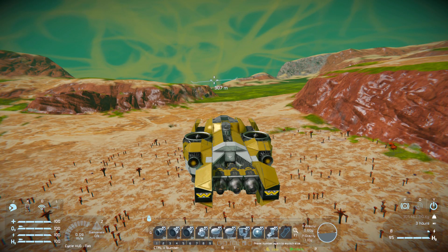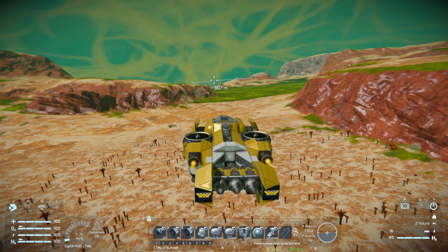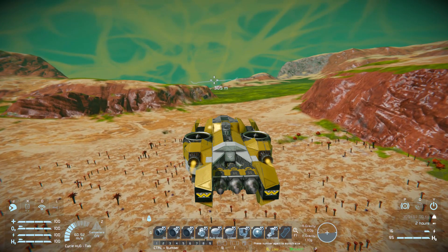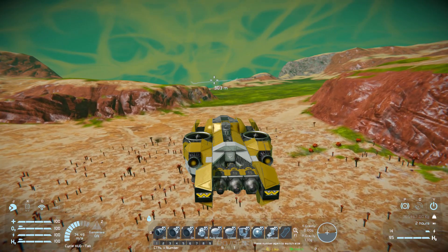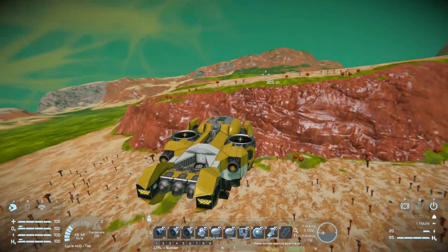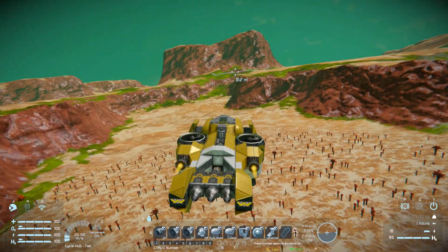One final thing — a quick thruster test. Moving forwards we've got some fantastic speed thanks to all of our thrusters pushing us along. Coming to a stop though we are a lot slower, so we may need to do a 180 to stop in a more reasonable time.